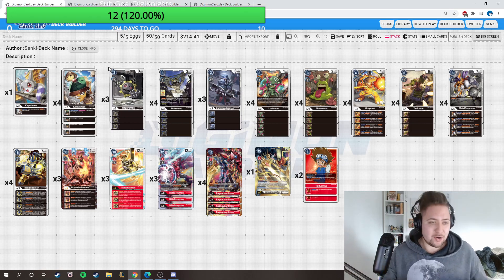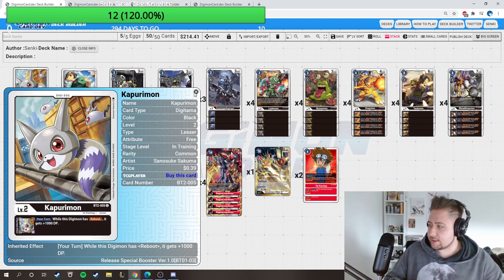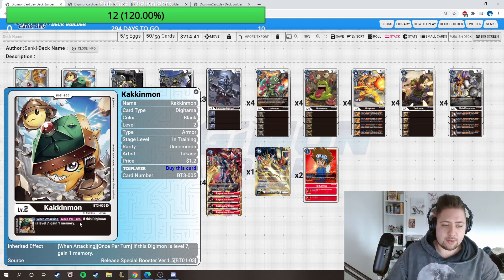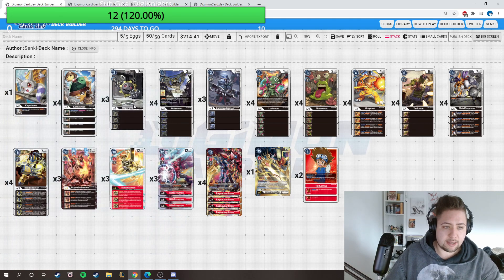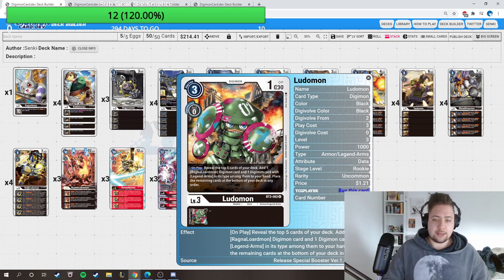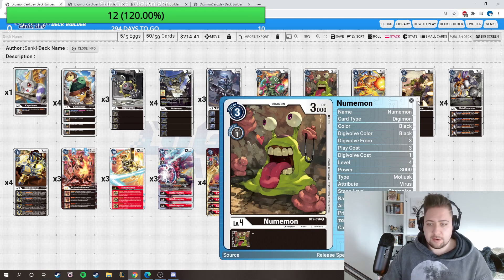The black deck - the deck I have talked the most about and am most hyped about. We have one Kaburimon. You can play it before but you need to play Toyagumon because you need to get Reboot as soon as possible and get a 1000 DP boost from it. We're playing four Kakinmon, gaining one memory when we have a level seven and we are attacking. We're playing three Hagurimon and three Commander one playing around Omnimon. For Gotsumon, for Ludumon on plate - reveal the top five cards of your deck, add one Ragnar Lutramon Digimon card and one Digimon card with Legend Arms among them to your hand, place the rest at the bottom of the deck in any order. That's a level three card doing a little bit of searching. Numimon is like a rookie - only costs three but it's level four.